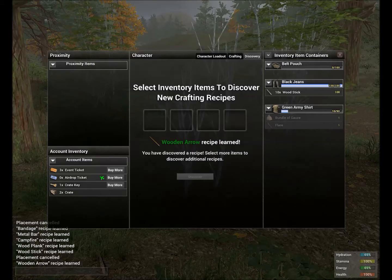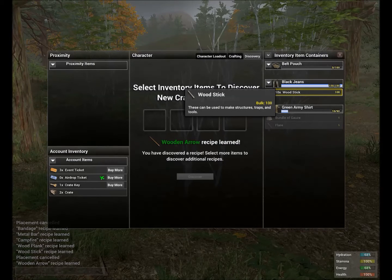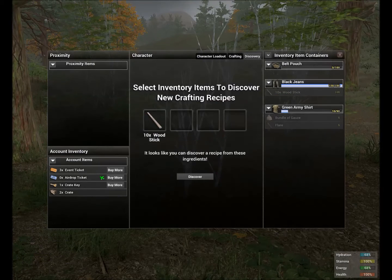Wooden arrow recipe learned — that's awesome! However, just because you learned one recipe from an ingredient doesn't mean it only had one recipe. You have to put it back in to see if you can discover another one. You can only discover one recipe at a time, so keep putting the ingredient back in until you get no more recipes from it.